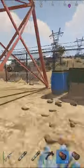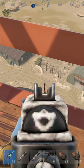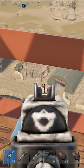Rust just released its newest monument, the Missile Silo. The monument will be located in temperate and desert biomes. The main point of interest will be the silo hatch itself. You will need a blue card to enter the monument, and once swiping the blue card, the hatch will open for approximately 20 seconds before closing up.